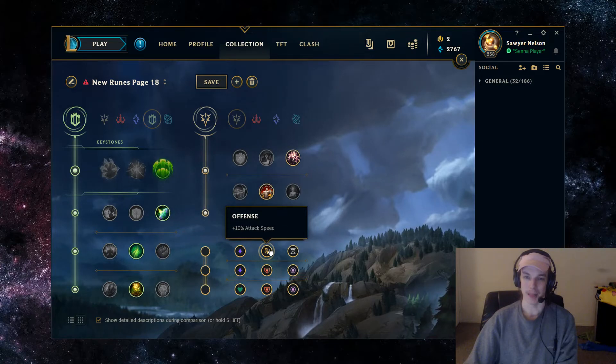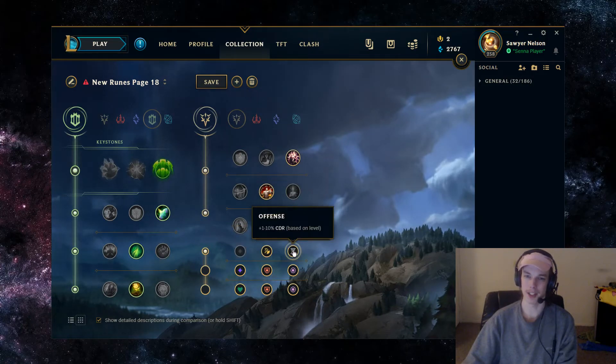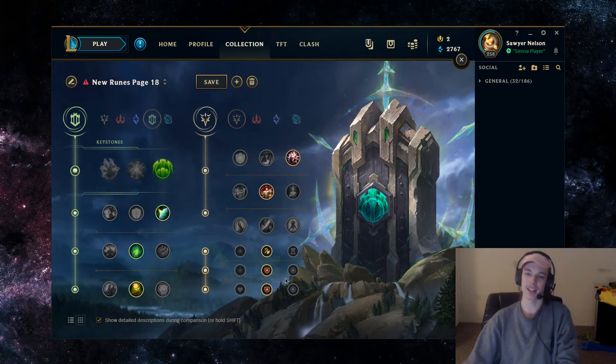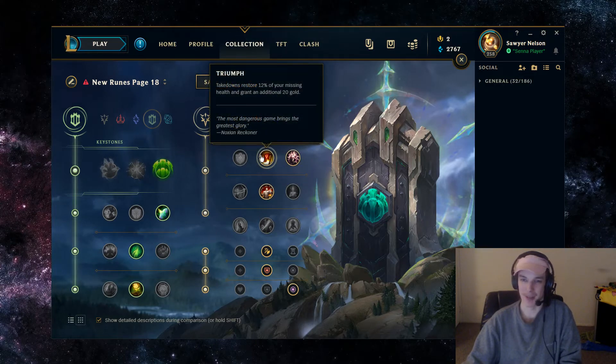For the adaptive runes on this page, it can either be attack speed or CDR. Attack speed is generally more useful as it helps you kill wards and, once you're on top of someone, just dealing more damage. CDR is good, but the only thing is that it has to scale, so you're better off with something that helps you early game. With Taric, going double armor is pretty good — though in most lanes you'll want to go armor and magic resist anyway, because in the bot lane even against an AD carry, you're still against their support. Basically every support deals magic damage in some form: melee supports, mage supports, and enchanter supports.